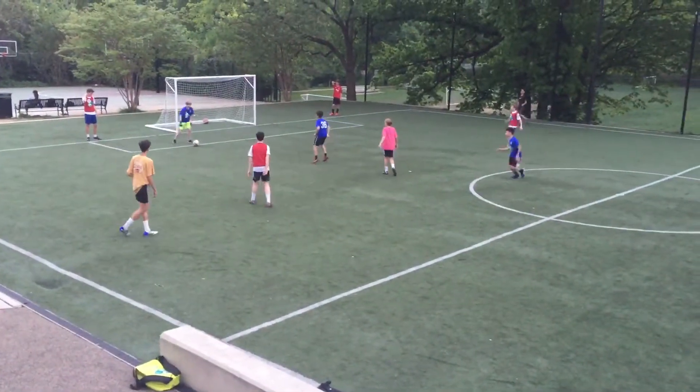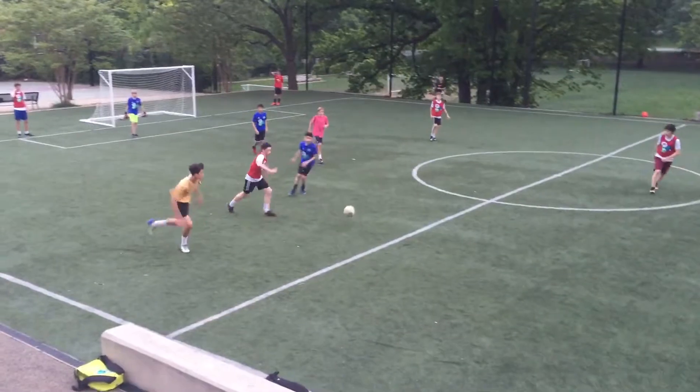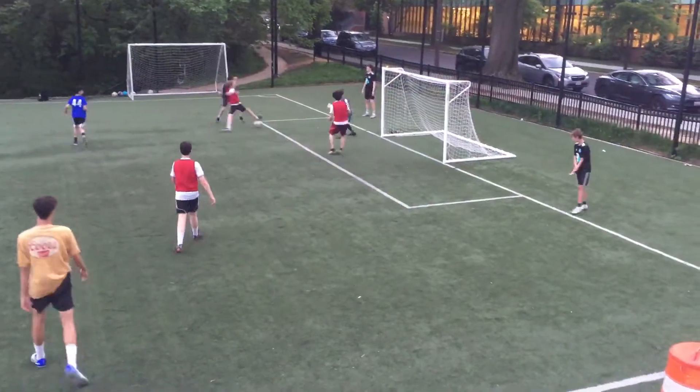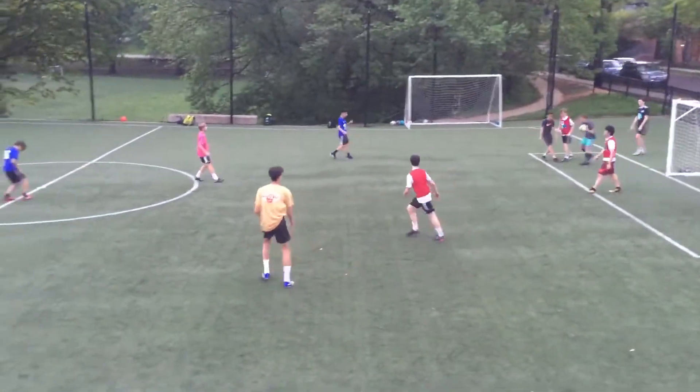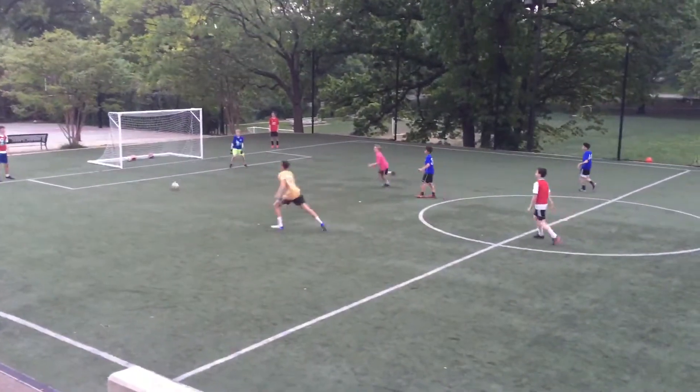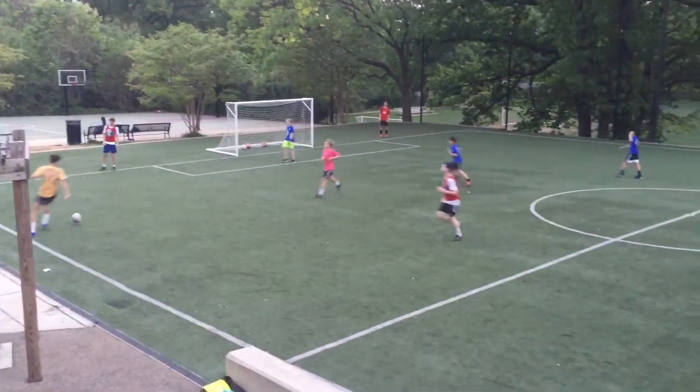We got a four versus four scrimmage plus two on each end. Shirts are attacking this side with the ender combination off the end. Red is attacking the other goal. I've given red two enders here just to create more opportunities to score, as well as combination play in the goal.